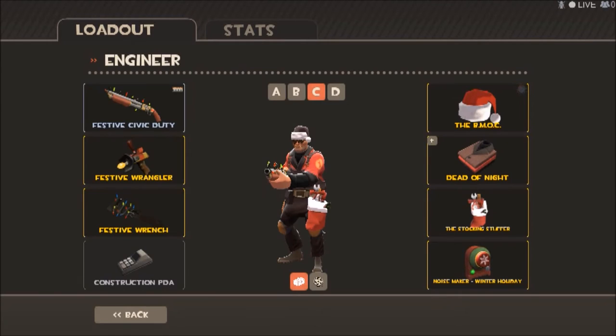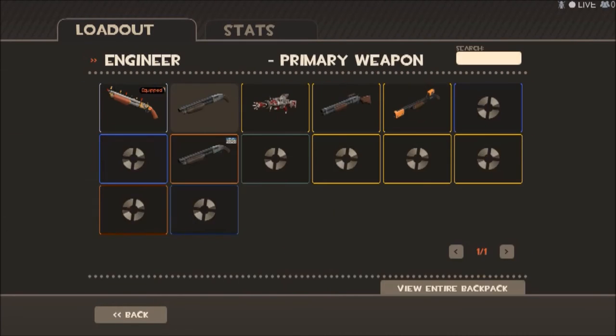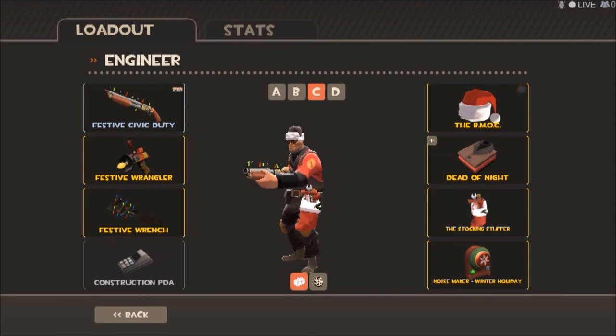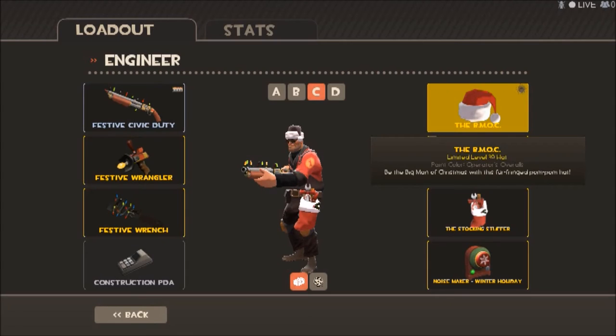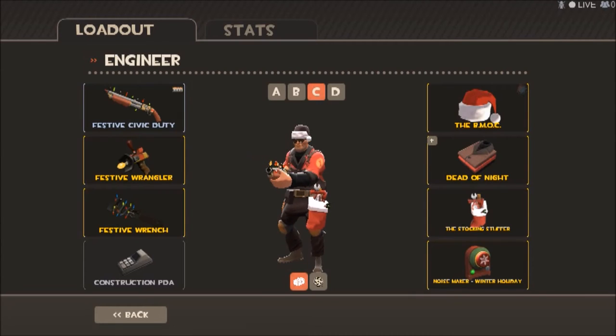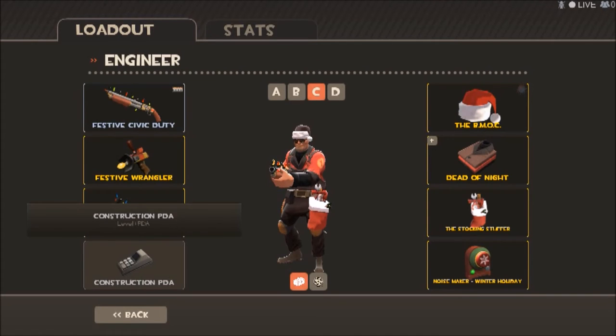Next is the Engineer. He has the same shotgun as the Soldier, the Festive Wrangler, and the Festive Wrench. I could have easily gone for the Festive Frontier Justice or the regular Festive Shotgun, but I decided to go for this one — it has a skin and fits the Engineer as well. Cosmetics: Civilian Duty, the BMOC, Dead of Night, and the Stocking Stuffer. Fits perfectly for the Engineer. Oh yeah — we'd need a Festive PDA, that's what we need.